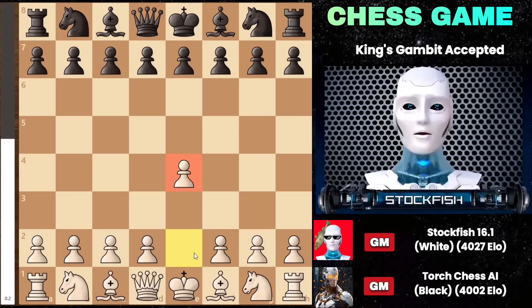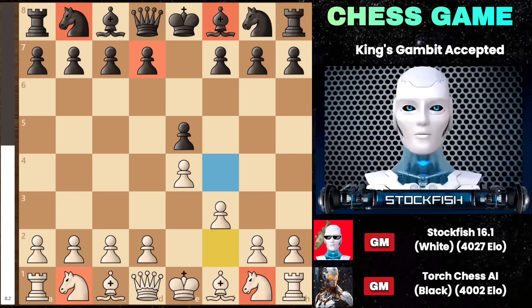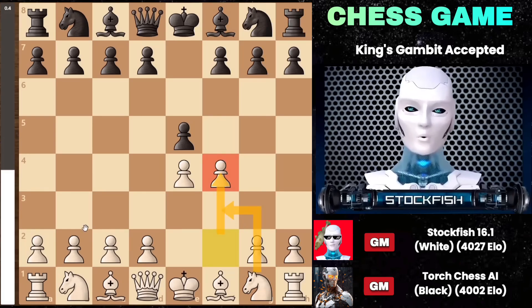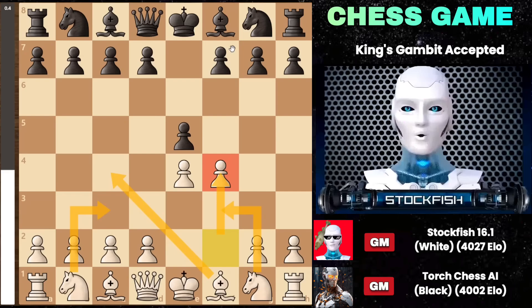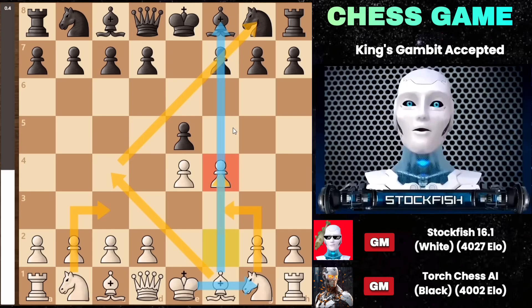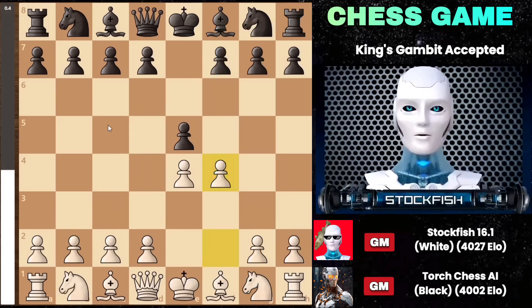I began with E4 and after E5, I initiated the King's Gambit by playing F4. The King's Gambit, akin to the Vienna Gambit, involves the strategy of playing Nf3 and Nc3, bringing out the Bishop to c4 to control the diagonal. Later you can castle and involve your Rook on f5. From Black's perspective, he can play Bc5, Nf6, Nc6, or d6, and he can also eventually capture the pawn on f4.